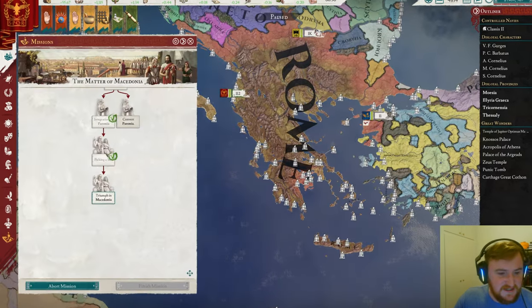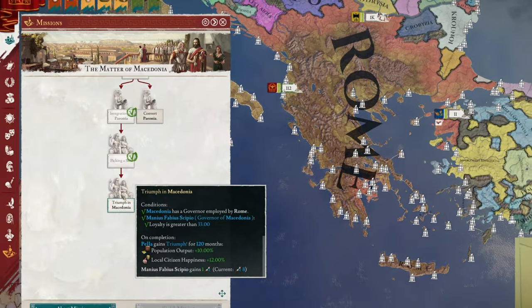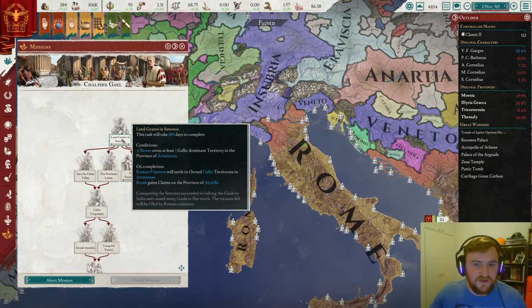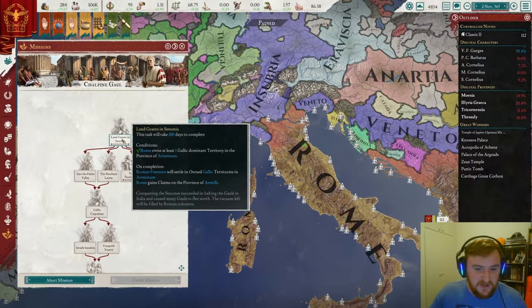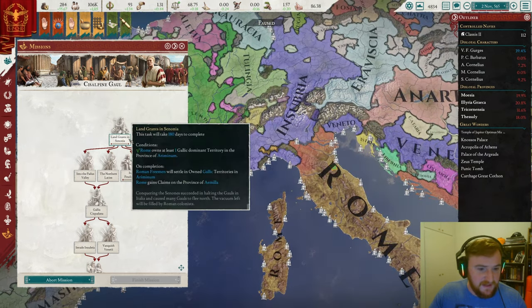First things first, I did just do picking a side here, which meant I had to change a governor around, and then I can do triumph of Macedon to finish those missions, and then we can go for Cisalpine Gaul. So first of all, let's go for land grants in Senonia, which is going to give Roman freemen that will settle in all owned Gallic territories in Ariminum — which is fantastic. And of course we're going to gain claims on the province of Aemilia, which should help us declaring war up here. Let's do that and let's gather our armies.